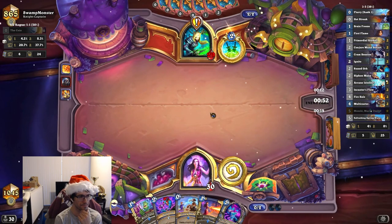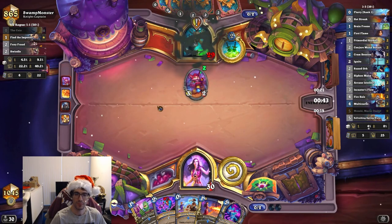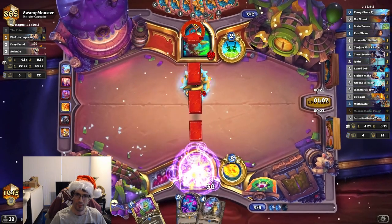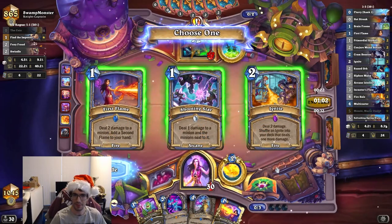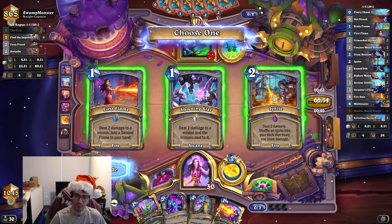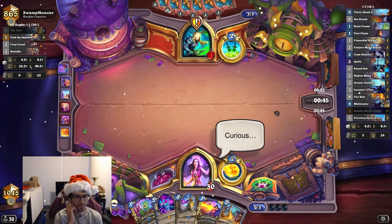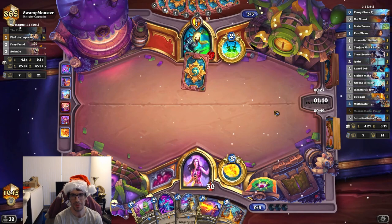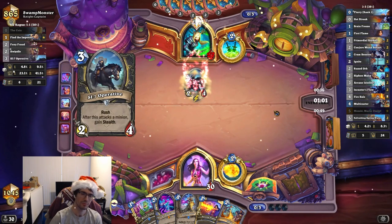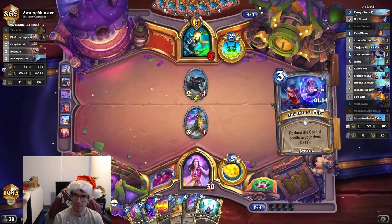I'm going to save the orb this time. I have Mazzaki, so it's useful to have damage stuff in hand. We do Multicaster, so we're going to spend mana on this and draw all the stuff. First Flame is good for removal. Ignite's good for damage. It's kind of like an Ignite. First Flame is safer, but it's turn three — they're not developing that much yet. I have a Brain Freeze in hand and another Second Flame. Multicaster into Multicaster. Flowing it up.